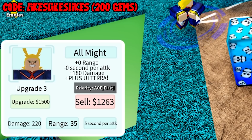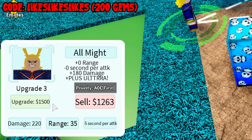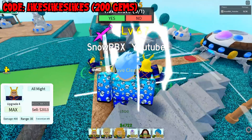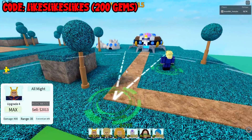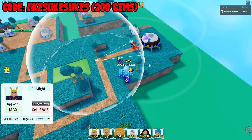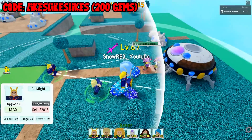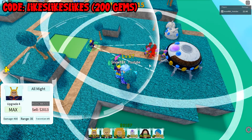For his final upgrade — 2,525 total if I'm not mistaken — he's gonna get Plus Ultra. Nothing changed on his range or attack speed, but he gets 80 more damage on top of that — so that's 400 damage — and it will cost you 1,500. So the total to max him is around 5,025. Let's just max him. So 400 damage — let's see his animation — Plus Ultra! What in the world is happening here?! Not gonna lie, this is one of the best animations here on All-Star Tower Defense. This is really awesome.